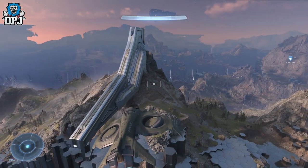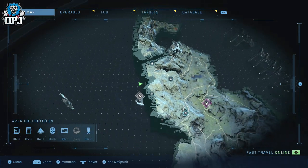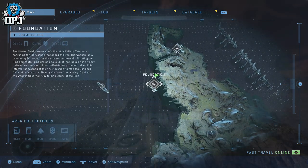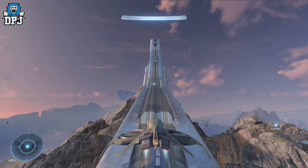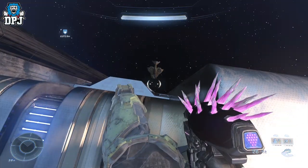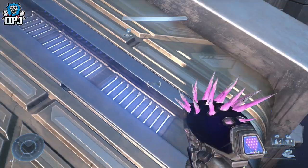Next up is an amazing original Halo theme Easter egg. I've been told that if you go up to any peak or higher position on the map you'll hear this tune play, but for me that definitely wasn't the case. However, coming to this specific point on the map and climbing up this structure — don't fail with your Wasp like I do — if you walk to the end you'll hear the original Halo tune play, which is absolutely epic.